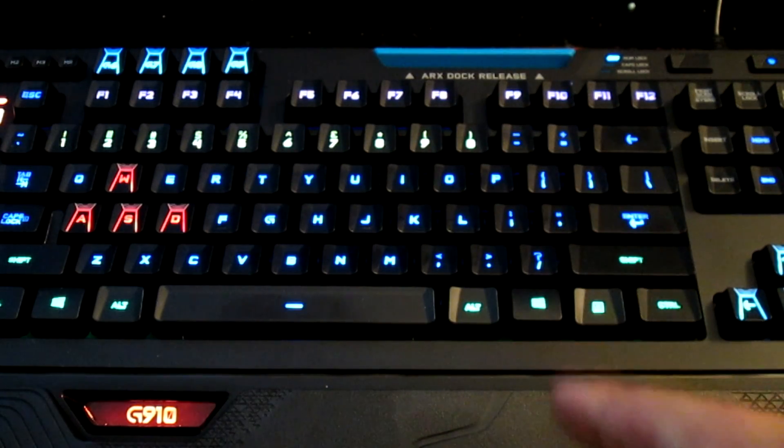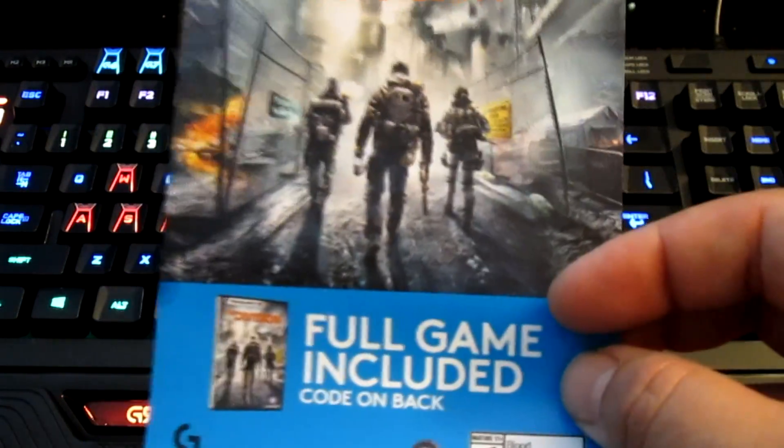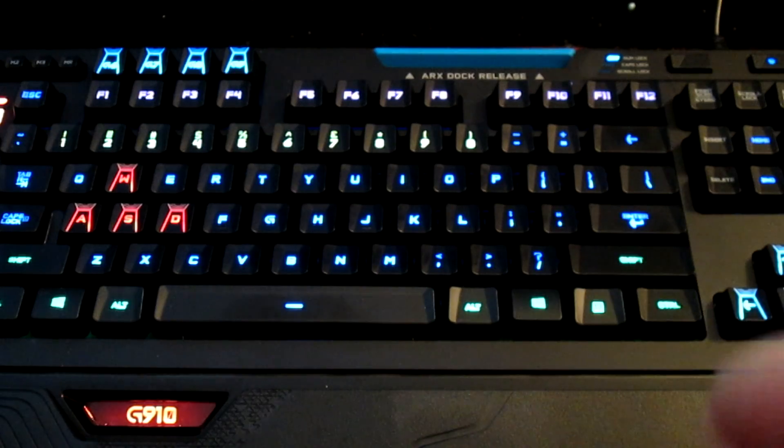When the game first came out, they advertised all over the place that you get a free download of the Division, then they stopped advertising it. If you look on Amazon's website, they don't talk about it at all, but when you get the box there's that sticker on there, and inside you get your little sheet of paper with the code. I've yet to download it but it does say full game included, and as long as you do it before 12-31-2016 with a qualified Amazon purchase, you get it. I'm looking forward to trying out the Division — kind of wish it was Overwatch, but anyways.